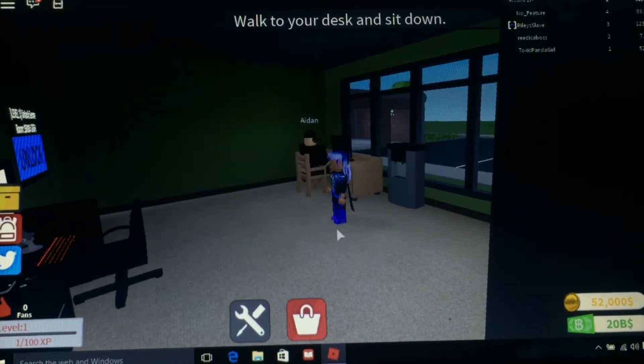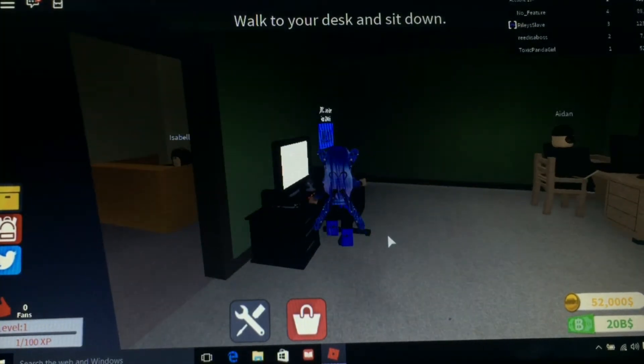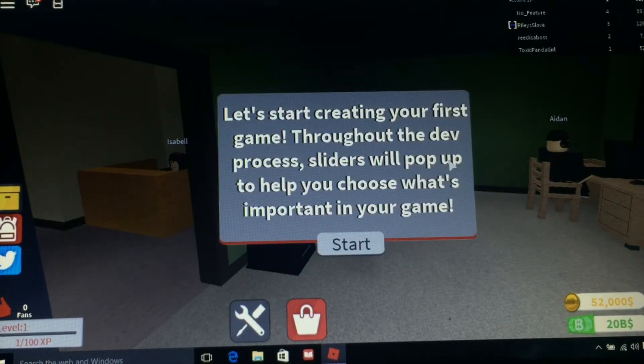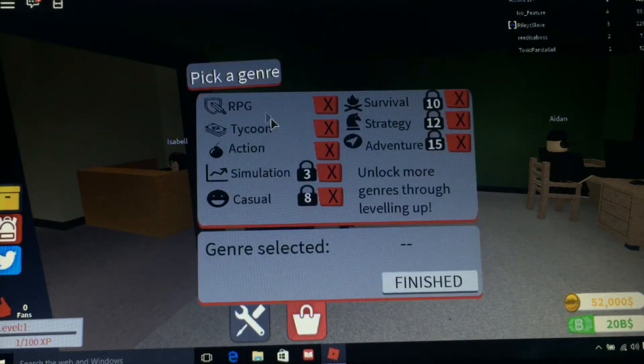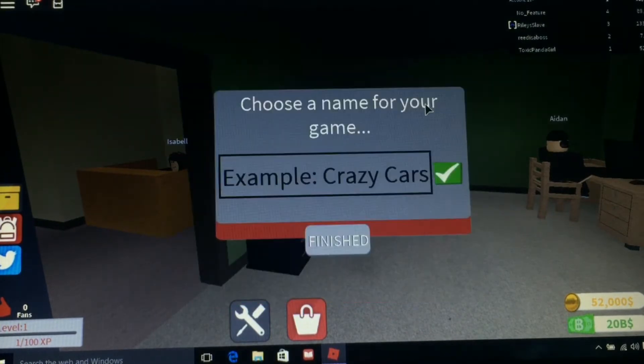Now let's make your first game. Walk to your desk and sit down - easier said than done. Let's start creating your first game. Throughout the dev process, sliders will pop up to help you choose what's important in your game. RPG, a tycoon, or an action. Let's make a tycoon - specifically an animal tycoon. Let's call it Wildlife.